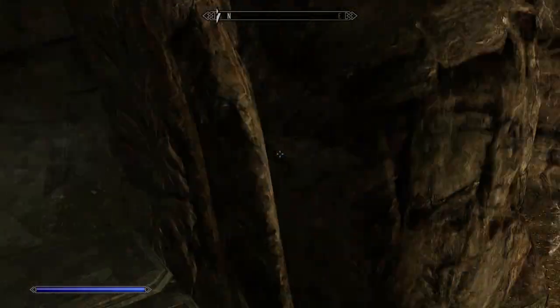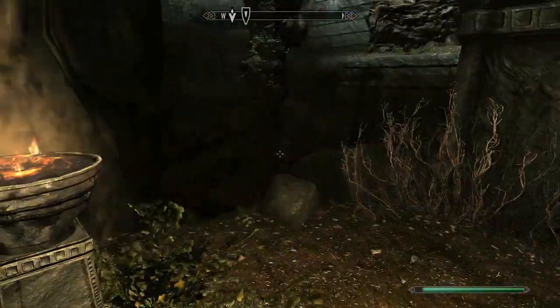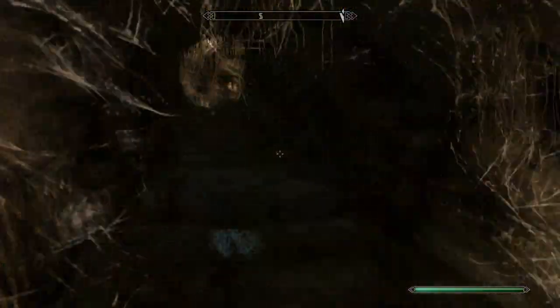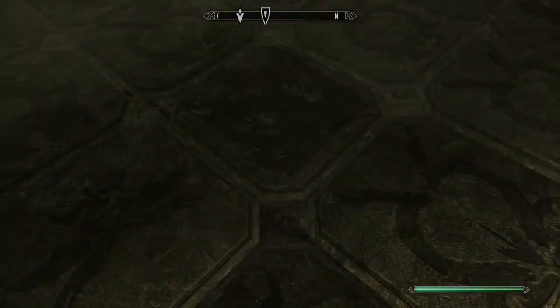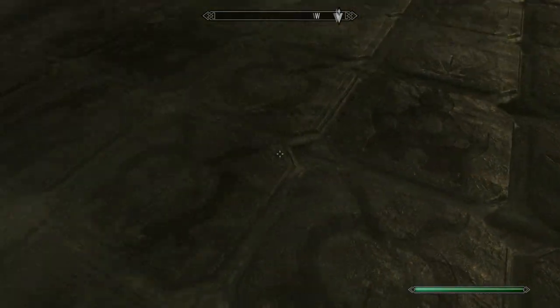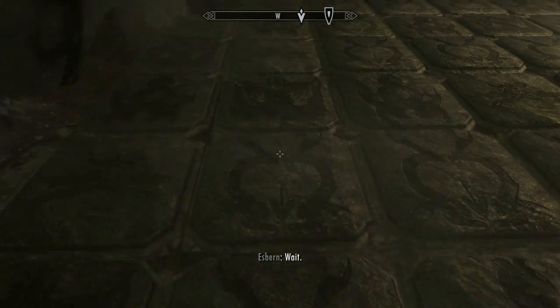Alright, what do I do here, guys? Hey, where are you? What the hell, man? Really? Where did they go? You guys are idiots, man. Alright, fine. I'll just try and do this on my own. I'm assuming I just have to step on the Dragonborn symbols. I would guess that's the deal here. Don't walk onto these tiles, man. You're gonna screw me over.